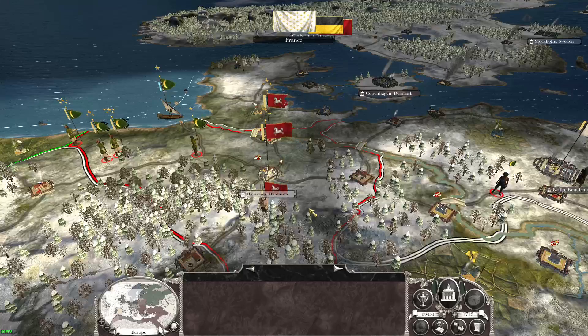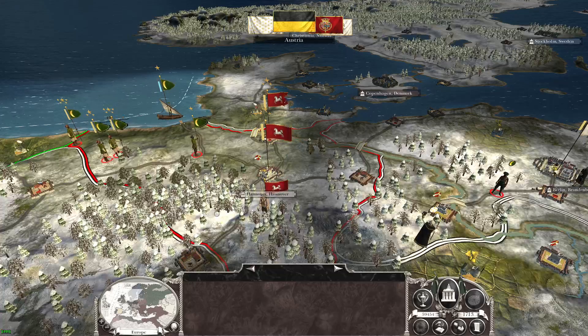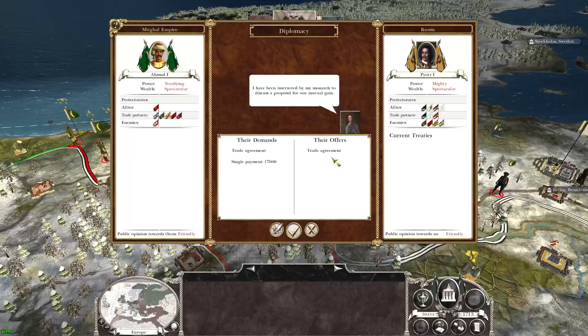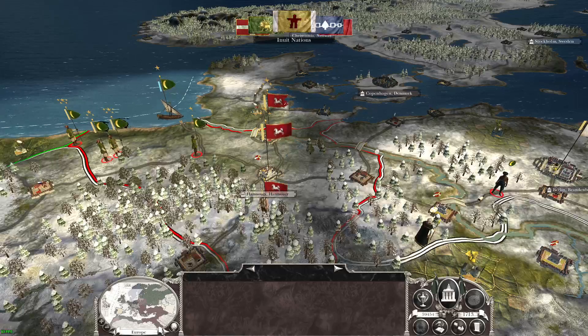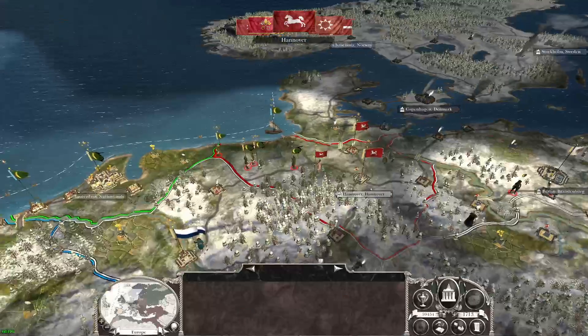So we're just going to end the turn. France, we don't need you now. We actually now have very good relations with Hanover, but like I said, we need two regions. The only reason they were at war with us was because we were at war with Britain, and we couldn't get peace with Britain. Well, we have an actual opportunity to fight them, but I'm going to withdraw — because I want them at full strength.